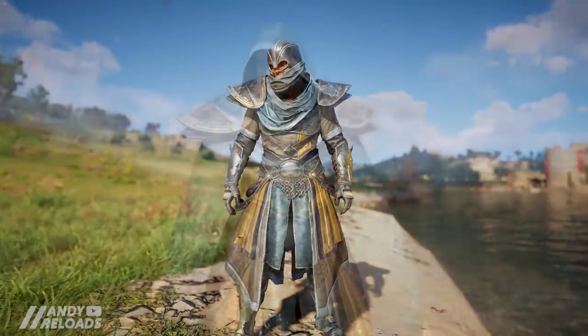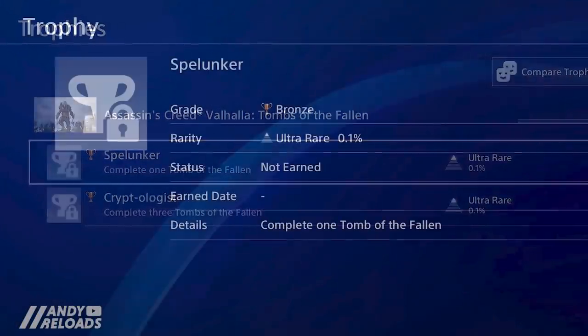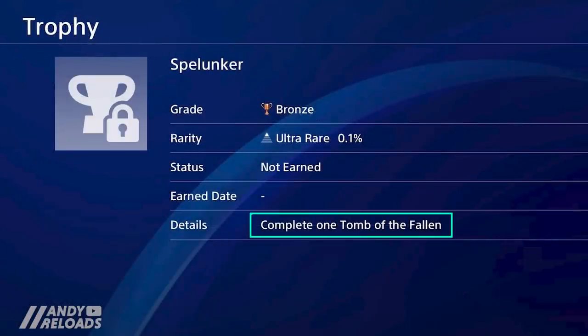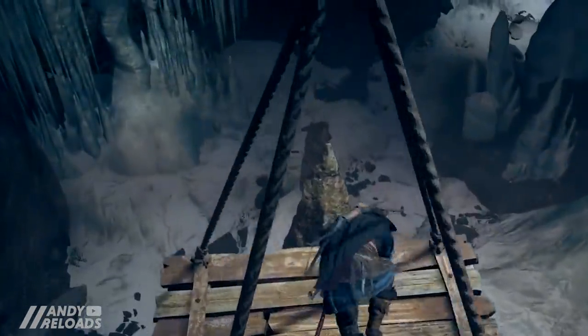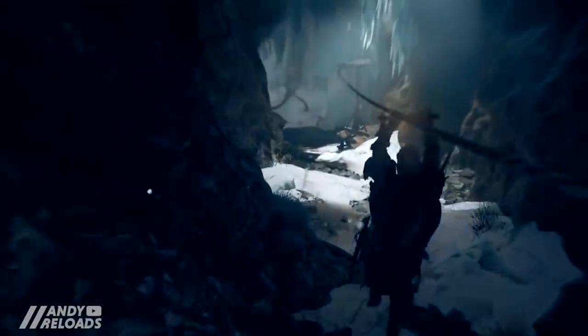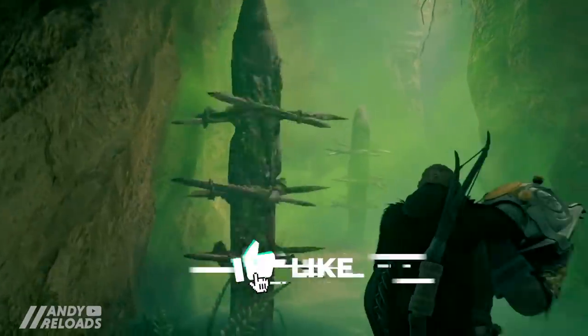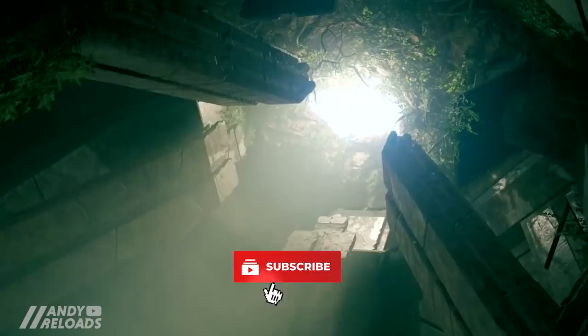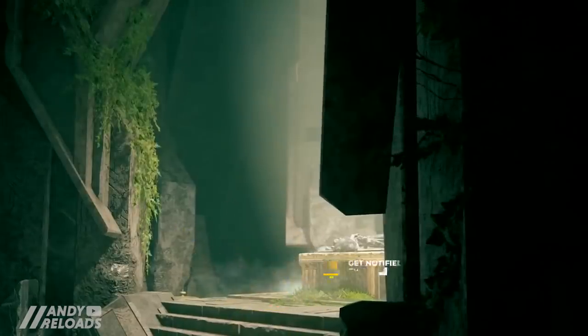For those who love achievements and trophy hunting, we pick up two new ones in this update. First is the Spelunker achievement, where you need to complete just one tomb, and the second is the Cryptologist, where you need to complete three tombs. I haven't had my achievements pop yet on PC — not sure if it's a bug — so if yours did, let me know down below. If you've found this breakdown helpful, a quick like really does help me out.